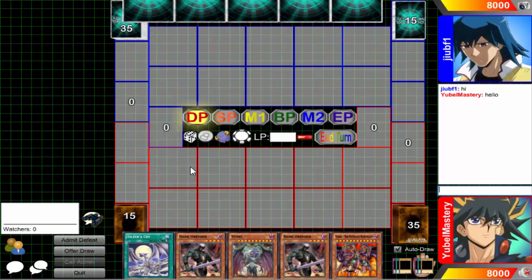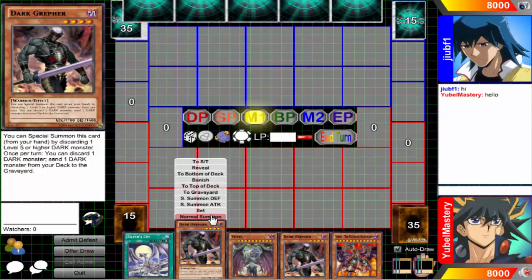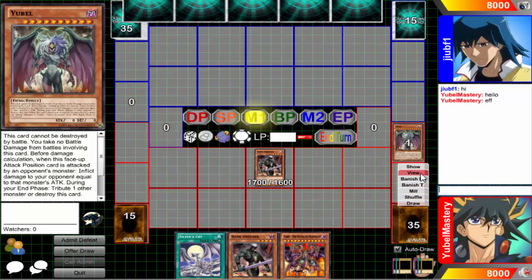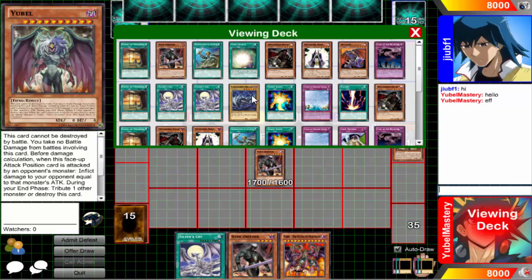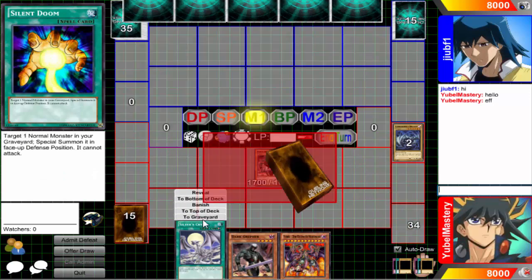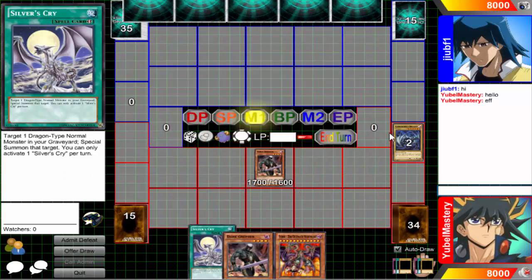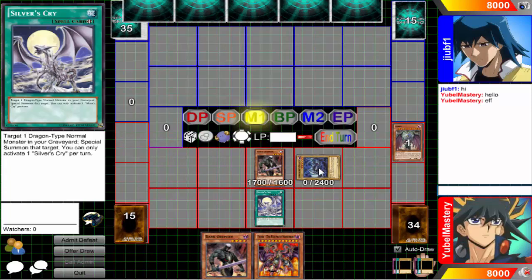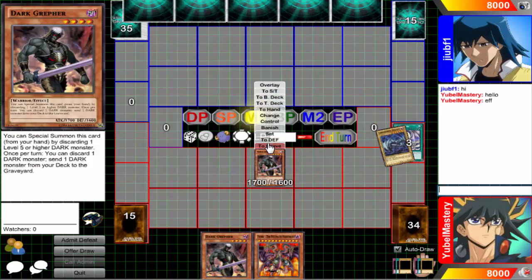We opened up with a lot more monsters than we usually do, which is totally fine. Drew the Bell and the Ultimate Nightmare, but at least we got Dark Grepher. We do have a first turn Leo though. They'll go ahead and send the Bell, send the Labradite. There are a lot of spell cards in this deck, and we ran into that problem last video where we just drew a lot of spell cards.